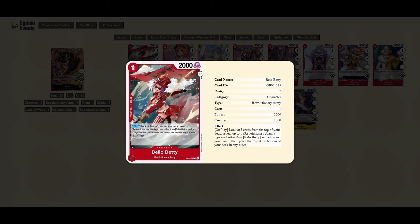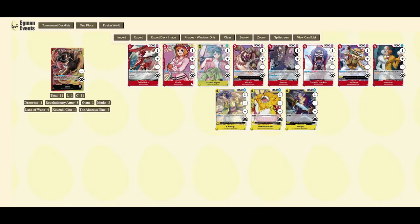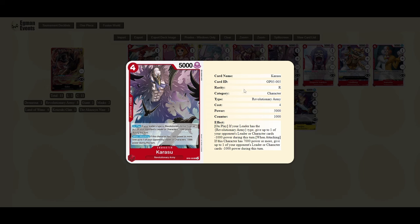For the revolutionary army package: Bella Betty is your searcher — run four of those. Koala is pretty much used in any version of these lists; you get the power-minus effect because Sabo is a revolutionary army type, which only triggers with Koala. Koala is also a searchable 2k counter if you're running the revolutionary army package. Morley is your trigger — trash a card, play the card, and it becomes unblockable when it's 7,000 power or more. So you can swing with it, use Sabo's effect to pop it into life, buff something else, and it can trigger out when your opponent attacks.